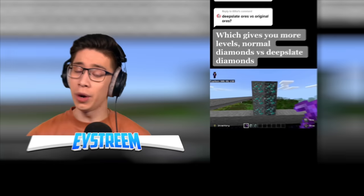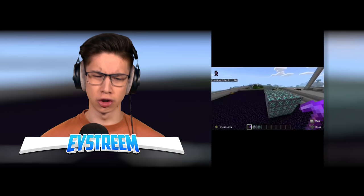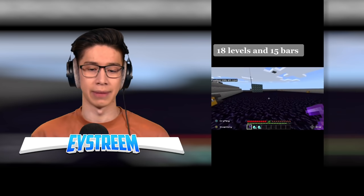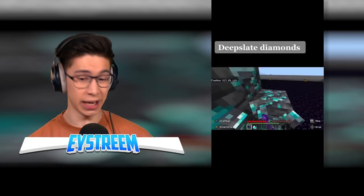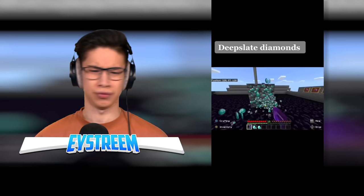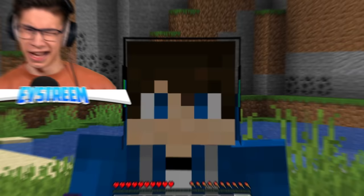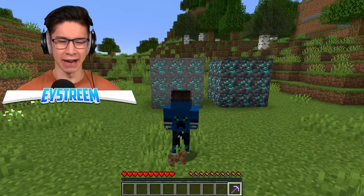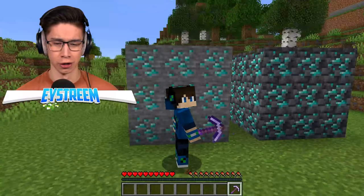Which gives you more XP levels — normal diamonds versus deepslate diamonds? In my head they should be exactly the same. Why would one give you more XP than the other? You can find both on the same level. With normal diamonds here, we've got 18 levels and 15 bars. But then with our deepslate diamonds — they spawn on the same levels, produce the same, just take slightly longer to dig up — it supposedly gives you 90 levels and two bars? Who's to say they didn't just use a command or cut to use a bunch of Bottle o' Enchanting?